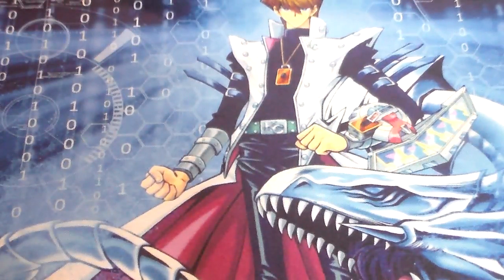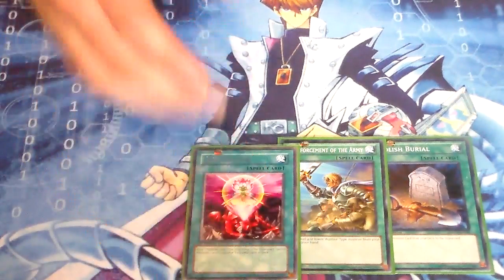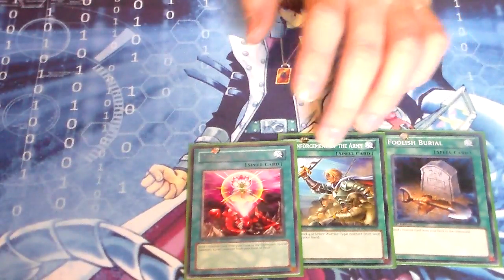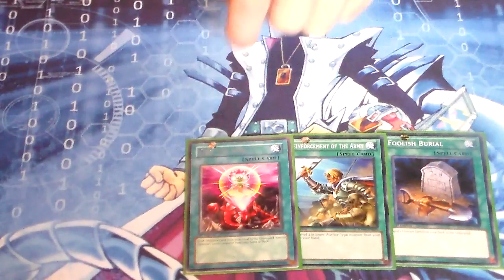For other one-offs, I run one Foolish Burial, one Reinforcement of the Army, and One-for-One. May drop Foolish, but I do like it in the deck — it's pretty solid, used to get to your Eidos. And One-for-One just helps get you to your Eidos as well. Eidos is your main target for that.